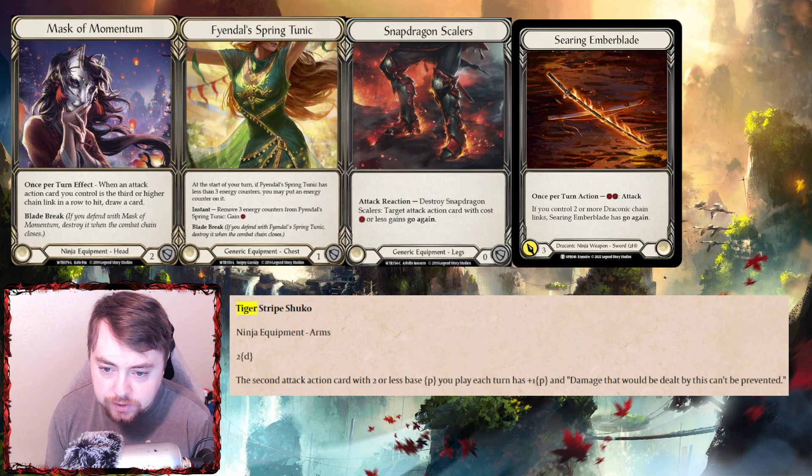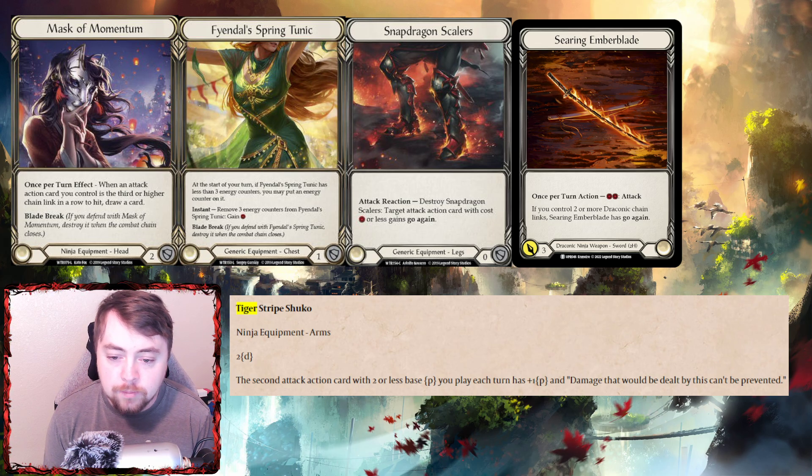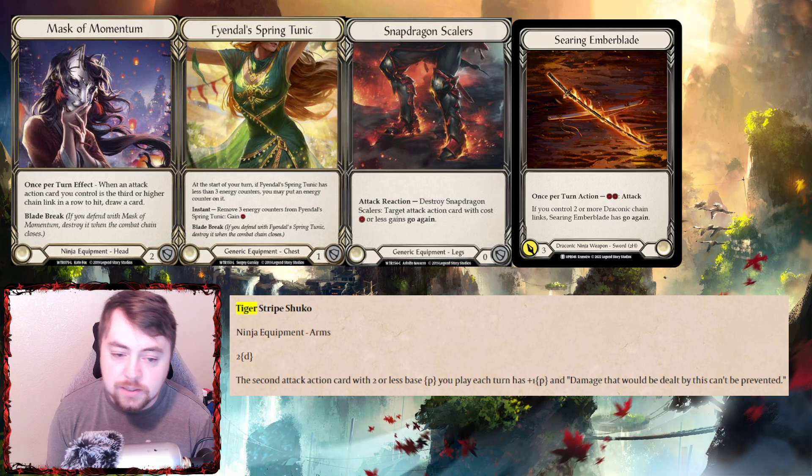Now for the arms equipment: Tiger Stripe Shuko Ninja Arms is a legendary two-defense piece with blade break, so if you defend with it once it's going to break and destroy it. The effect reads: the second attack action card with two or less base power you play each turn gets plus one damage, and damage dealt by this can't be prevented. You have to pay attention — you must have played an attack action card with two or less base before it, and the second one you play gets the buff.